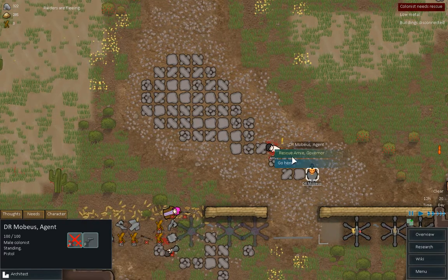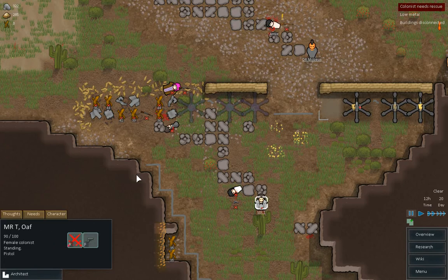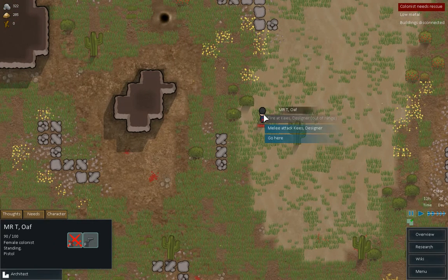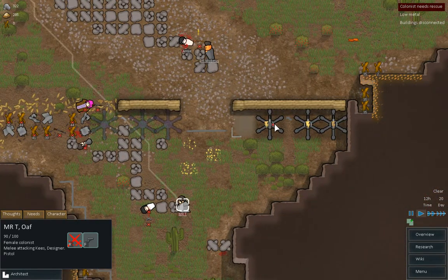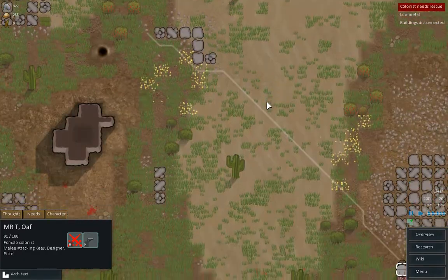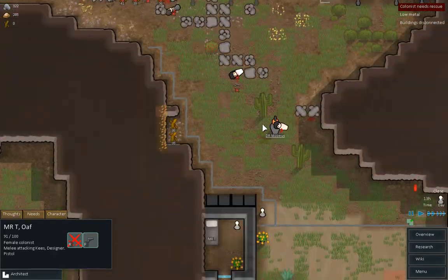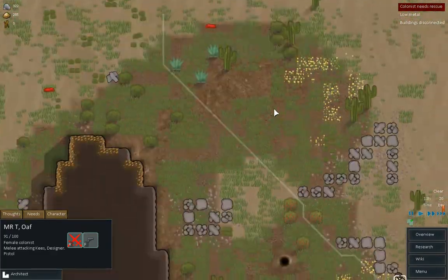Right. My good sir, rescue Arnold. Are you incapacitated or are you all dead? Dead, they're all dead. That's terrible. Can you arrest that man? Out of range. It doesn't appear so. Try and attack him. Mobius, you save Arnold. He's going pretty fast, probably going to outrun Mr. T. I think he is. He's got away.